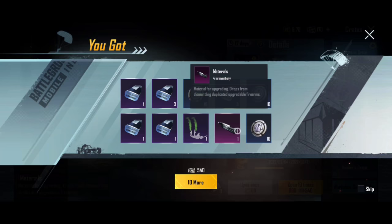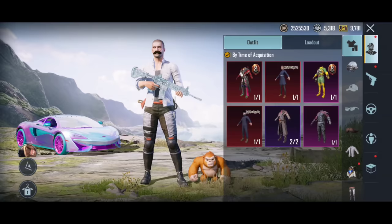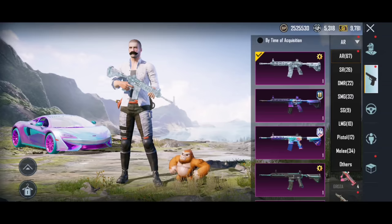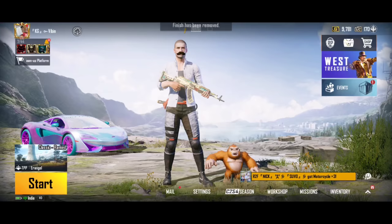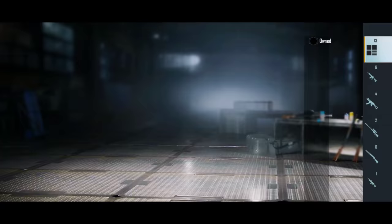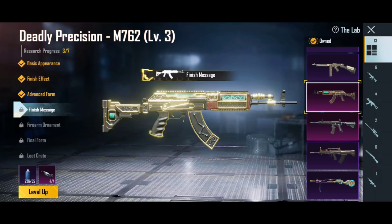Okay, finally! We've got the Deadly Precision M762 on level 4. Yes! This is the basic appearance. This is the kill message in advance form. This is the Deadly Precision M762. This is level 3 and this is the level 4 kill message. The lab is the click. This is the upgrade. The level 4 is the kill message.